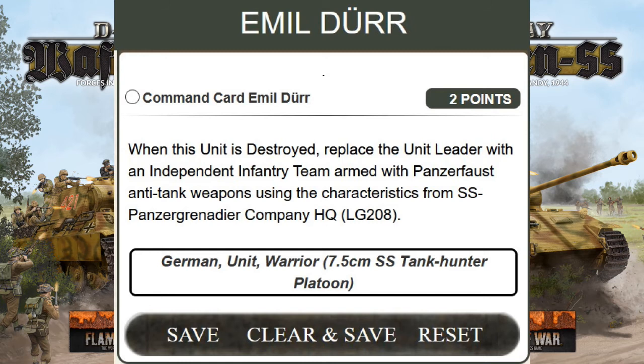The fourth commander is Himmel Thur — it is two points. It's a German unit warrior for the 7.5 cm SS Tank Hunter Platoon. When this unit is destroyed, replace the unit leader with an independent infantry team armed with Panzerfaust, using the characteristics from the SS Panzer Grenadier Company HQ. So if your entire 7.5 cm SS Tank Hunter Platoon gets destroyed, you take one team from a Panzer Grenadier Platoon, make it a Panzerfaust team, and bring it onto the table.